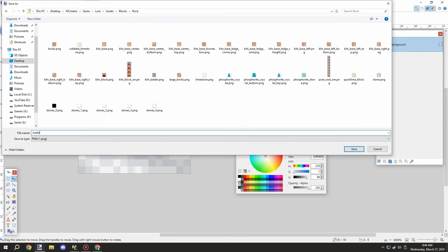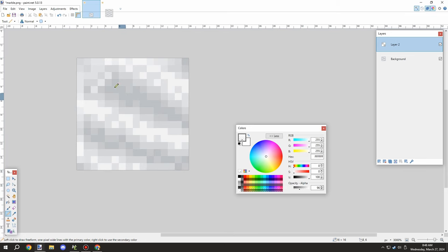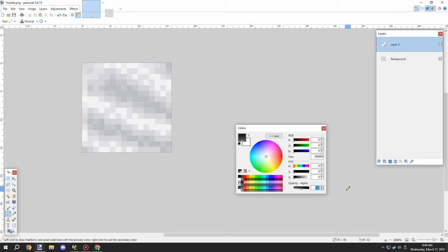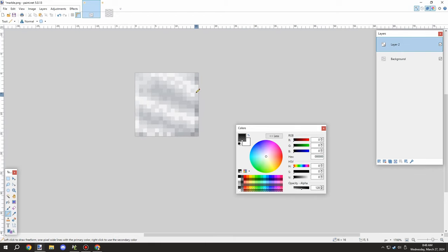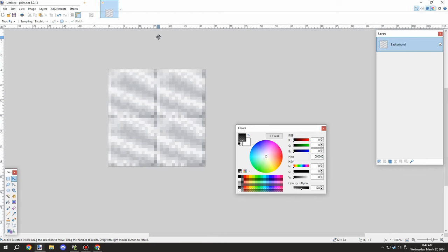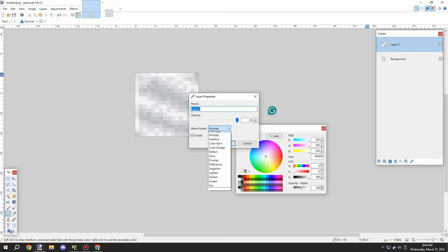I exported that and then started working on a polished version. I was messing around trying to get an overlay for the texture, but it wasn't working as well as I was hoping — some parts weren't lighting up properly with the overlay. That was probably due to how close to white some of those particular colors were, and looking at it it just didn't look that good. So I undid all that and worked on a lighting or darkening approach instead.